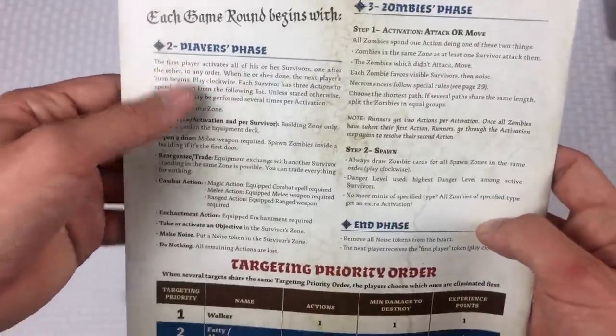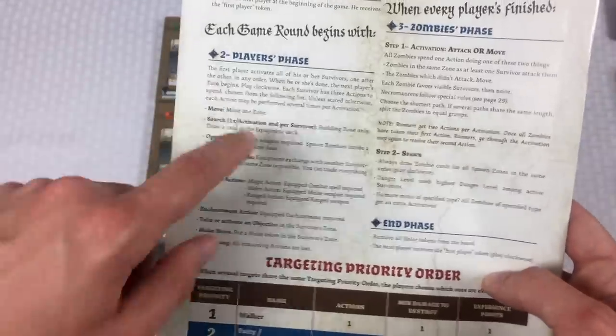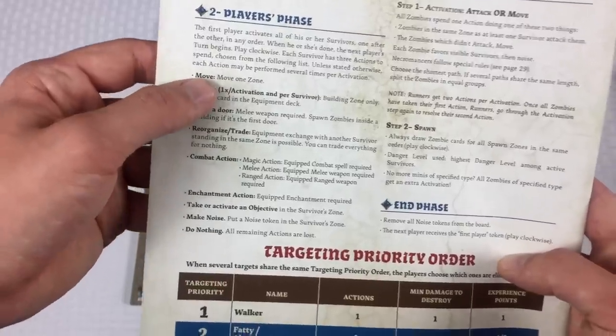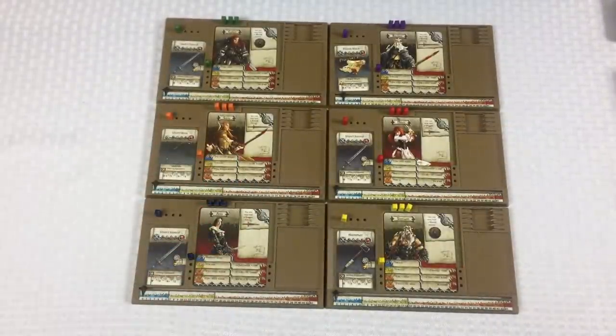Here we are in the player phase. I need to choose one of these characters to activate. Every character is going to have three actions they're allowed to do on their turn. Those three actions can be any combination of the available options.